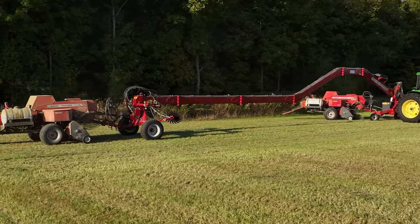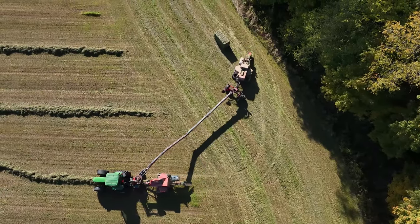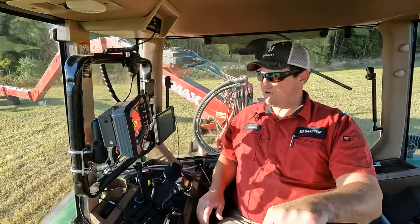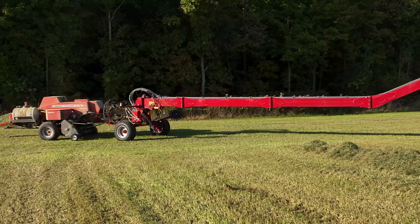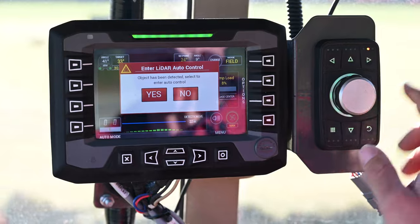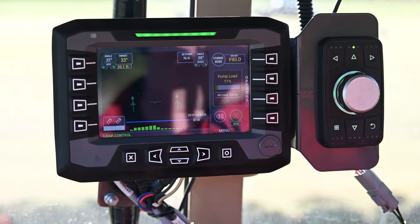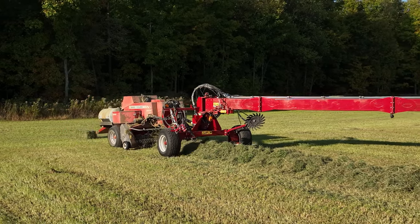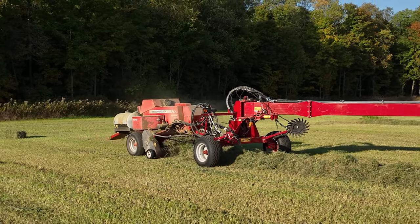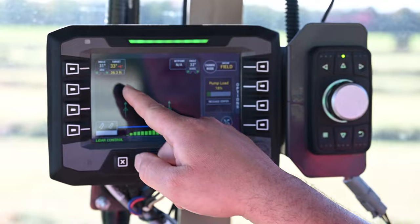That second baler is going to pick up this windrow here as it approaches it. My front baler is already on the windrow. My rear baler is set to 30 feet. When I get close to the windrow with the rear baler, you're going to see a pop-up that an object has been detected, and I'll select Yes to get LIDAR on as soon as possible so that the baler picks up that windrow without missing any hay.